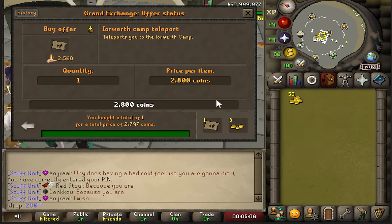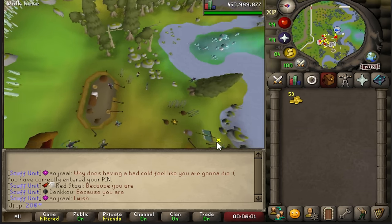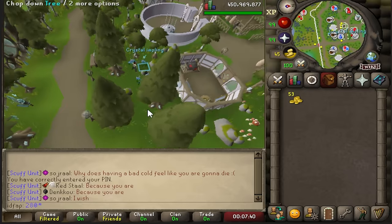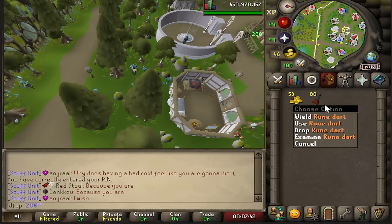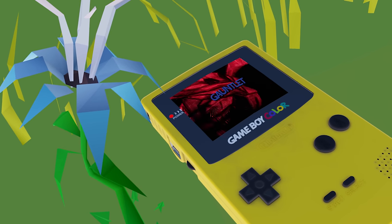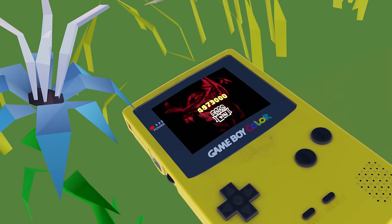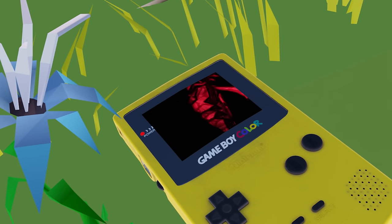You ever just spend your whole bank on one teleport? Looks like somebody never planted a spirit tree in Prifddinas. It is so over for the paws - it's me, I'm the paws. The corrupted gauntlet, a red prison for most. But according to the wiki, this red prison can net you 4.8 mil per hour with nothing required but a quest.